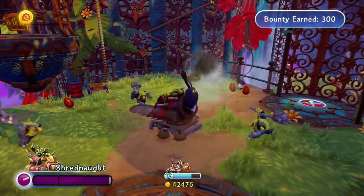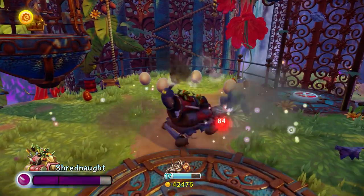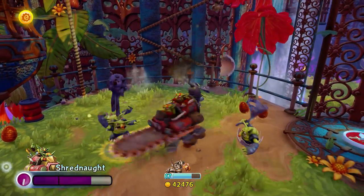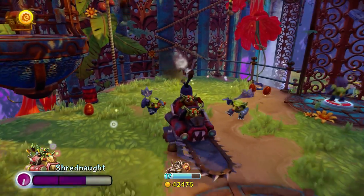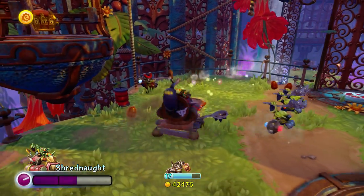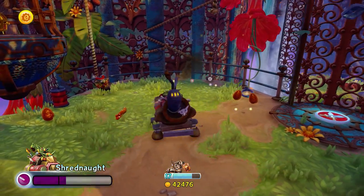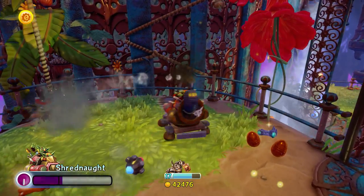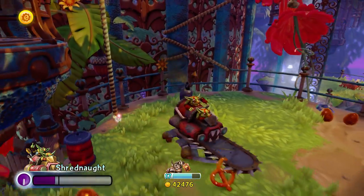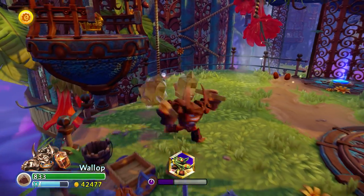Shredhead's in the house — and you can hear he's got a rocking tune. You can get your groove on while taking out some enemies. I'm able to charge up the lumberjack saw and actually spin it around the tank, really allowing you to clear the area and take out all these melee trolls rushing after you. I'll switch back to Wallop, grab that awesome pretzel there.